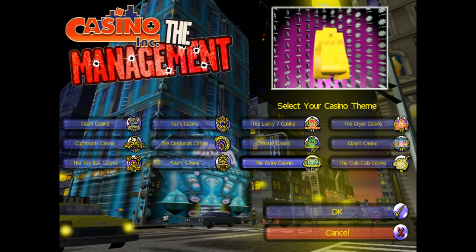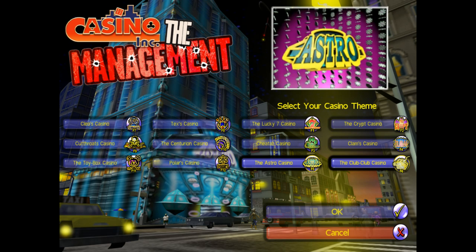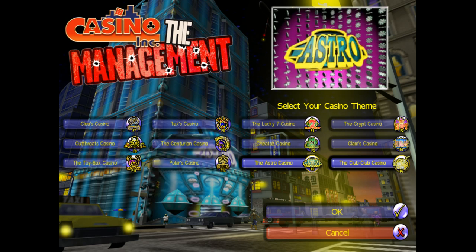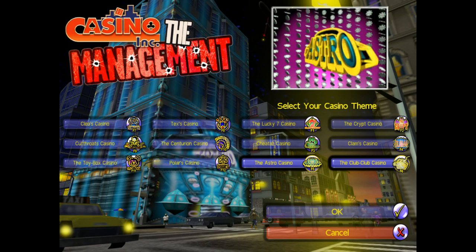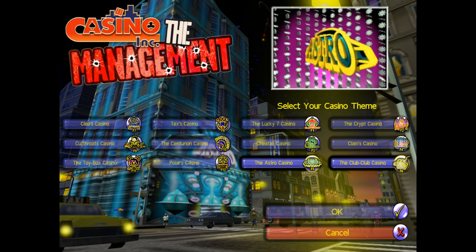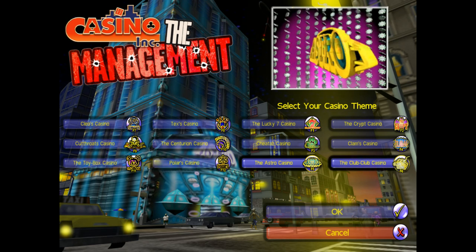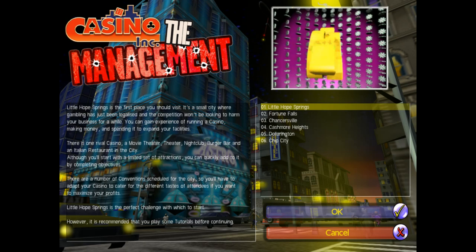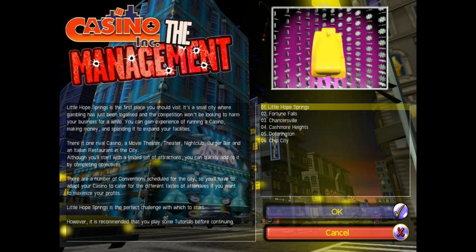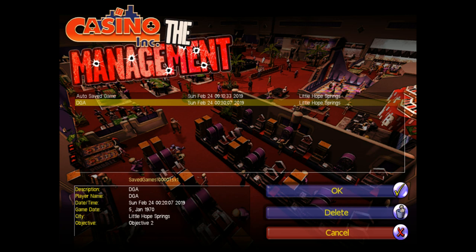When you create a new game, you'll be able to choose one of several themes — it doesn't really matter which one. This is the management expansion, which comes with the core game. Whenever you boot up the game, you'll have a choice between the original game and the expansion. I chose the expansion just to see what it was like — I never owned it, I owned the core game. Once you choose a theme, you'll also choose a scenario. There's levels 1 through 6. I chose the first one and played around with it off camera, and I'll go ahead and load that up now.